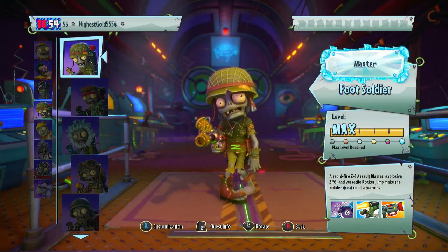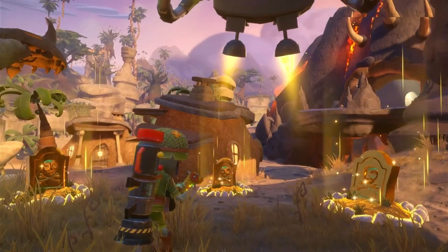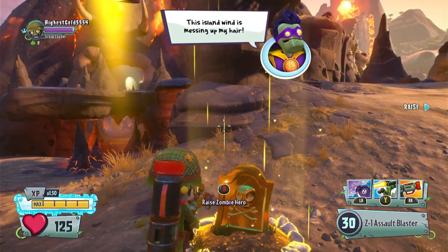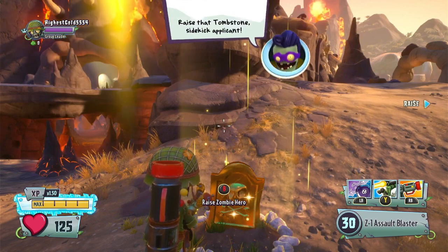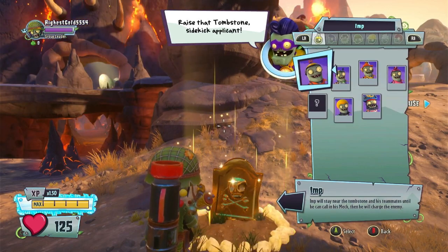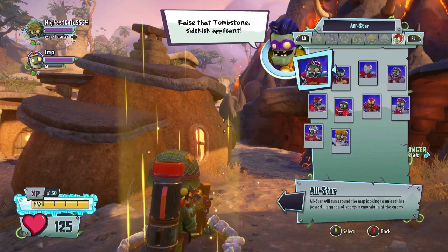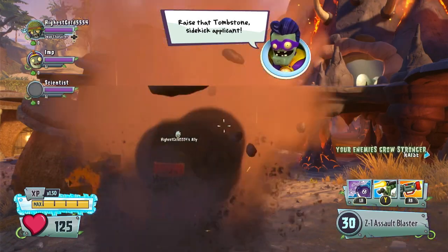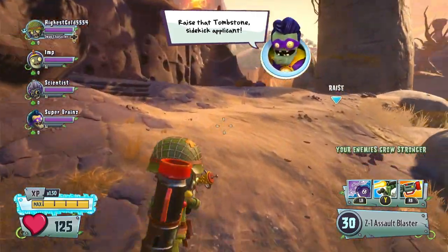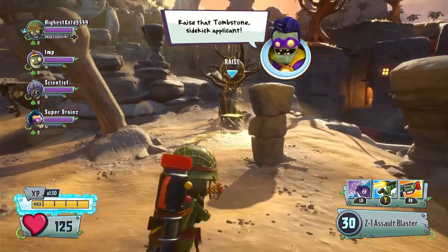We could be going in with Foot Soldier, because he has the Stink Cloud, the Jet Pack, the ZPG — all the usual McGubbin gadgets. This island wind is messing up my hair. Raise that tombstone, sidekick applicant. Do I want to bring an Imp? Imps just die so easy in this mode, but we'll bring an Imp just so we can say we've done it. Let's also bring a Scientist for some healing. And it's a Super Brains mission, so let's bring a Super Brains — why not? Lots of damage, some healing, one who's probably just gonna die unless he has his mech. It's a perfect team, a foolproof plan.